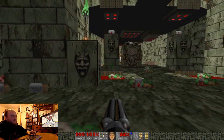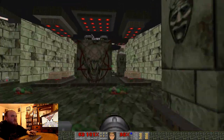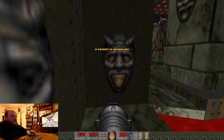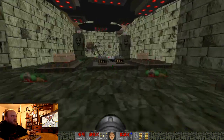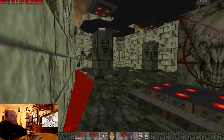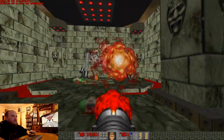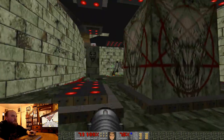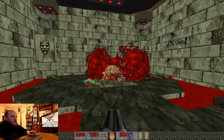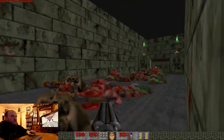We'll get the Spider Mastermind. I give you plenty of ammo to get through this without finding the secrets, but since there's a BFG up there — the secret switch to get it in — you can drop these too to get the health. The Spider Mastermind is down, and there's the yellow key. Now we've got the yellow and the blue, so we'll go back.